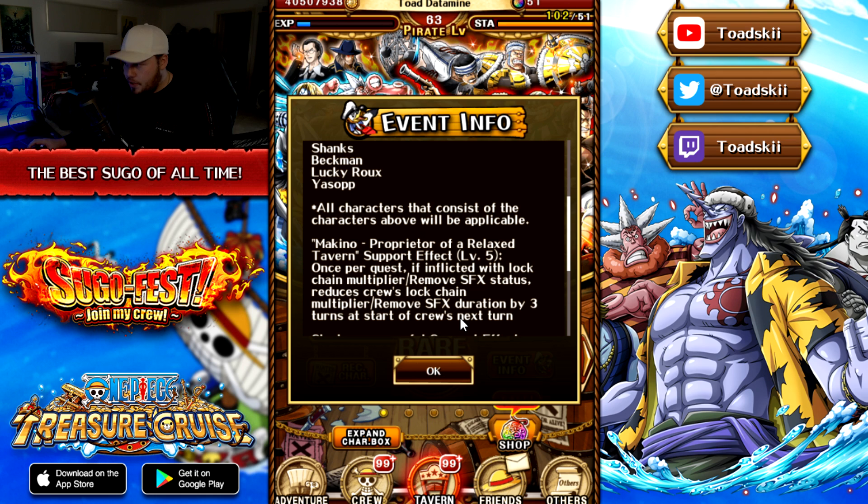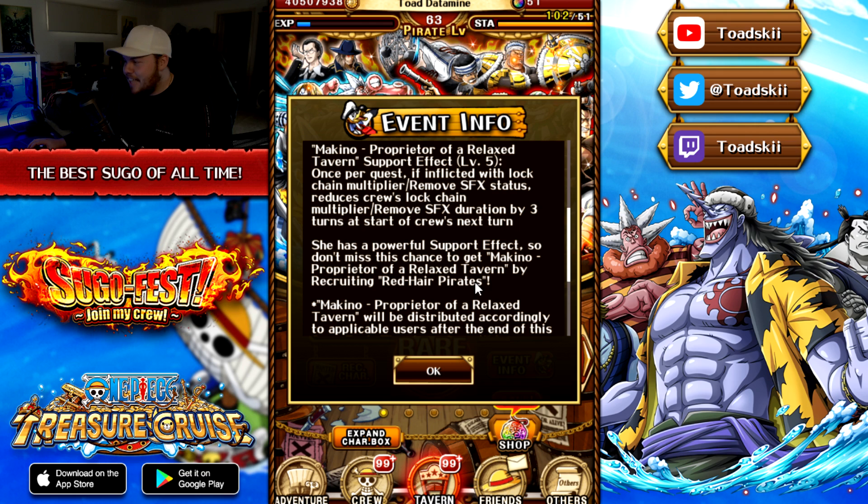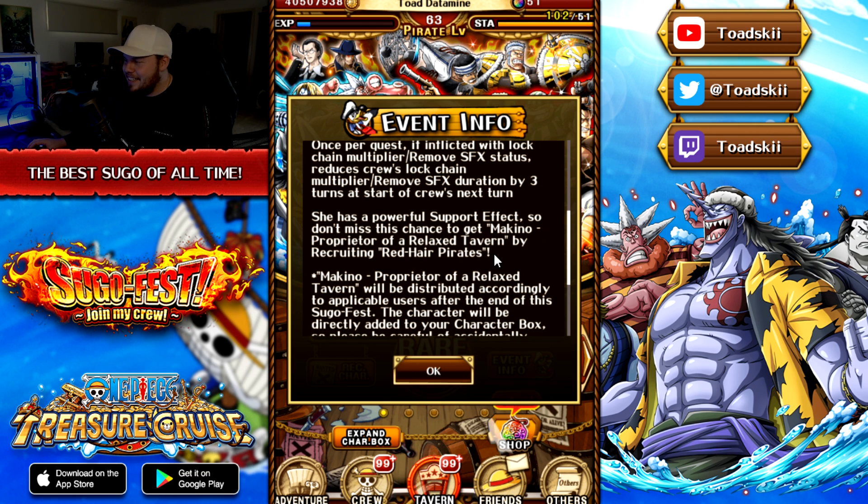Makino's support effect at level five: once per quest, if you're inflicted with chain multiplier lock or the blindness debuff, she removes those by three turns. That is actually insane for a support effect, and you get it for free if you summon Shanks crew. The game says she has a powerful support effect, so don't miss your chance to get Makino by recruiting the Redhead Pirates.